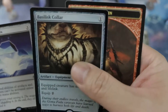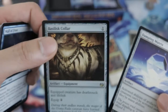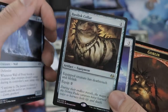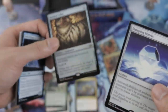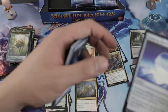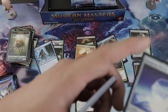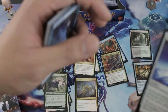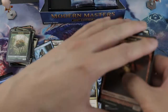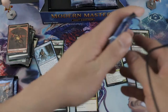Basilisk Collar — you know, this card really rose up in value. People ignored it before but now it's being recognized. Equip that to something like a Walking Ballista and it's crazy. Damping Matrix limits your artifacts.